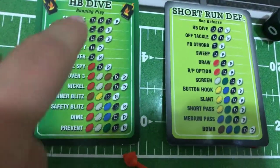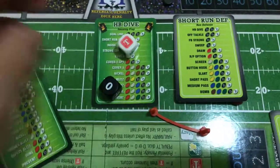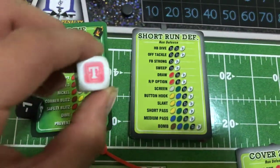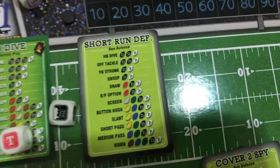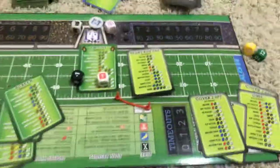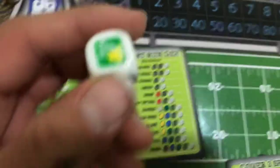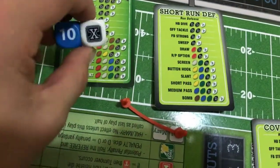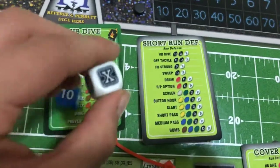So Short Run Defense — you find that on the card right there. That would be two dice and P, which is the white die. You roll that — zero — and then you roll the white die — negative one. So you lost one yard. But when you see the T, which is Turnover — a possible turnover — you have to roll the turnover die. If you get turnover again, it's a turnover. I roll it — no, it isn't. X means incomplete pass when you're passing; if you're running, it still counts as the yardage shown.